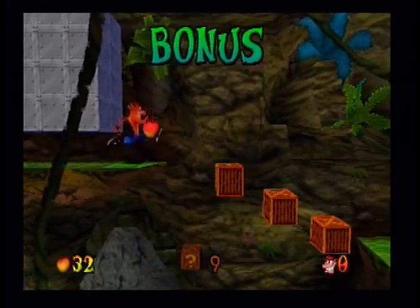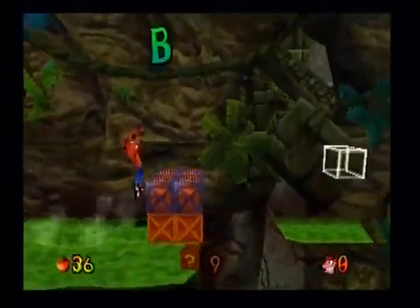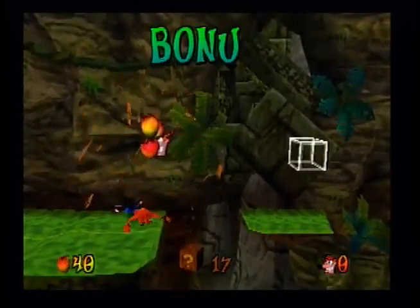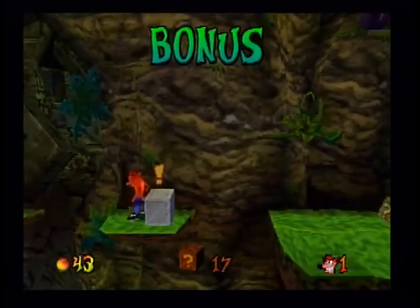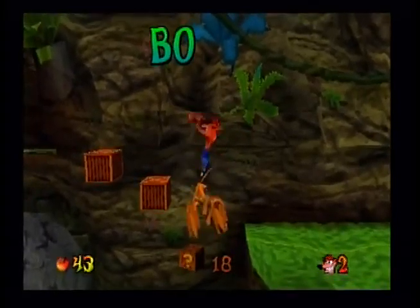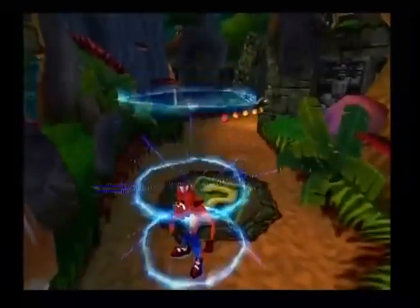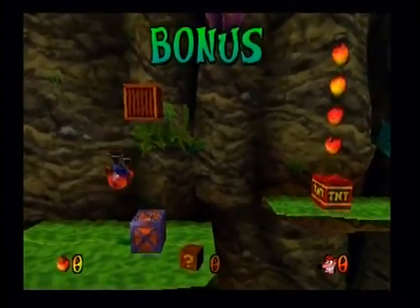Okay, so we want to save these boxes — why do I keep saying blocks? We're going to need to go back up there. These boxes can only be belly flopped, by the way. And these boxes, I think, can be jumped on a total of five times — just make sure you count. That was weird that they broke, because I'm pretty sure you can jump on those like five times.